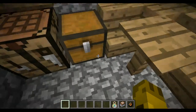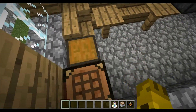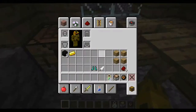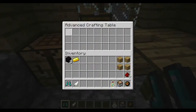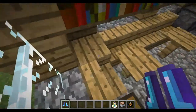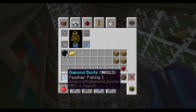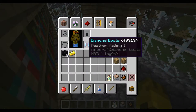Besides making un-craftable items craftable, the advanced crafting table can do much more than that. Like if you put diamond boots and a feather in there, you can get a brand new way of enchanting. This has Feather Falling 1.